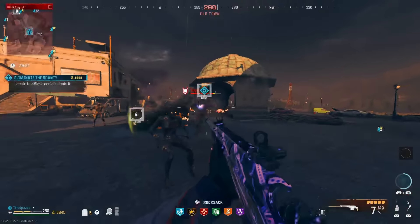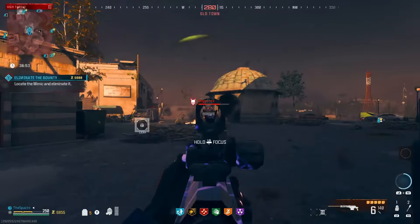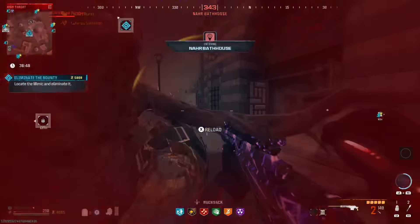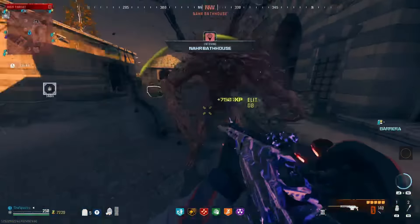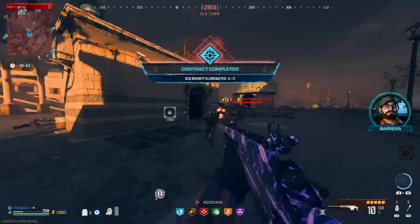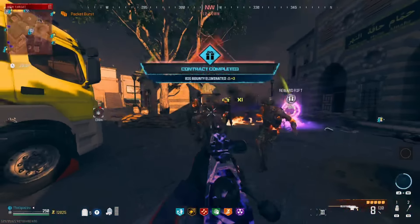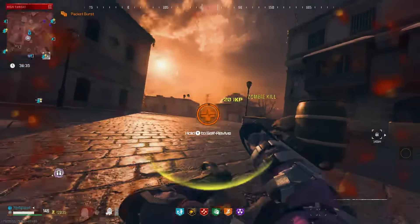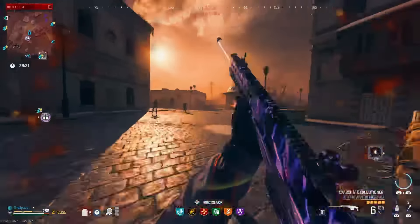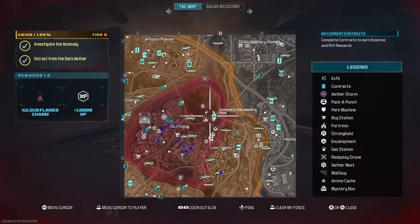One, two, three, four, five, six — okay. Let me go try and grab another contract. Definitely don't try and kill hordes — just run and throw your decoys and you'll be fine.